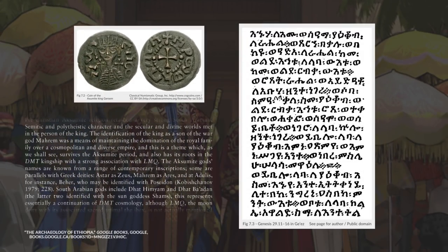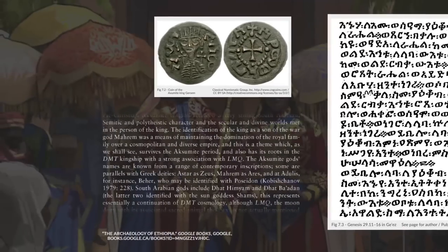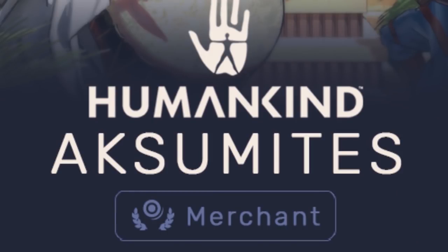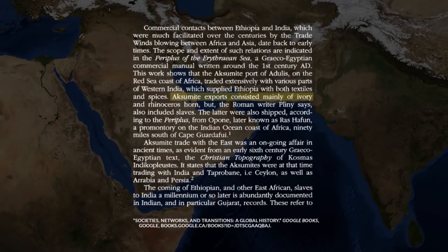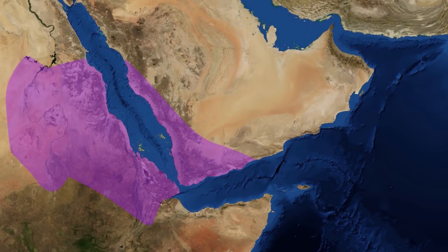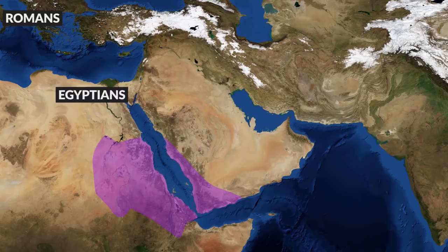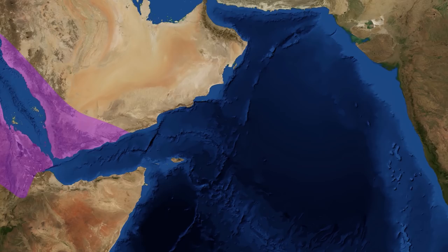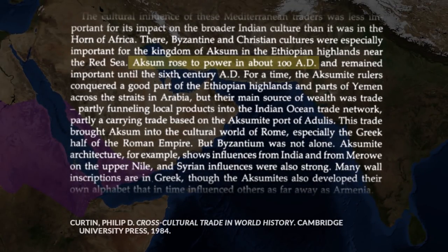Before this decline, the Aksumite Empire was notable for the creation of its own alphabet, and before it turned to Christianity, the Aksumites had a polytheistic religion with ties to southern Arabia. Its most important facet, however, is aptly shown as the merchant label in-game. A key source of ivory — a luxury good exported throughout the world — the empire was also located at a very ideal strategic position to dominate trade routes. They were deeply involved in trade between India and the Mediterranean, trading with Romans, Egyptians, Persians, and Indians. When a new trade route from Egypt to India was established in the 1st century BC, the Aksumite Empire was positioned to make use of winds that brought ships directly to southern India from the Red Sea. By the 1st century AD, this trade route eclipsed all others in volume.